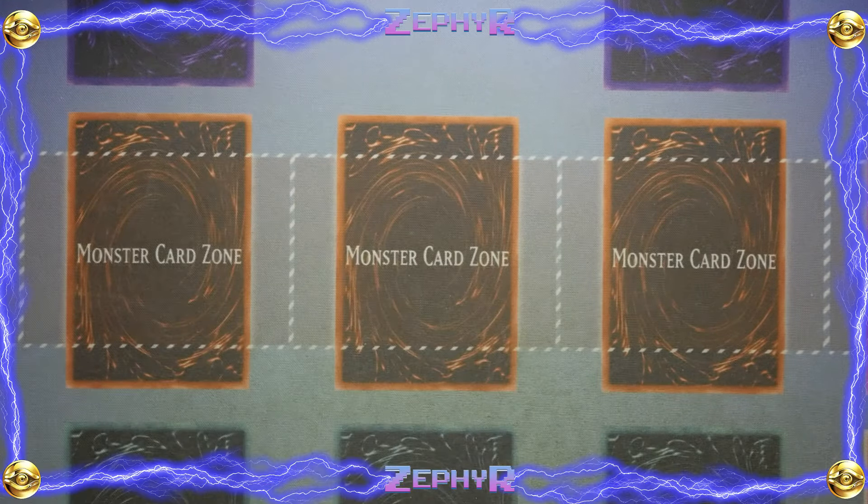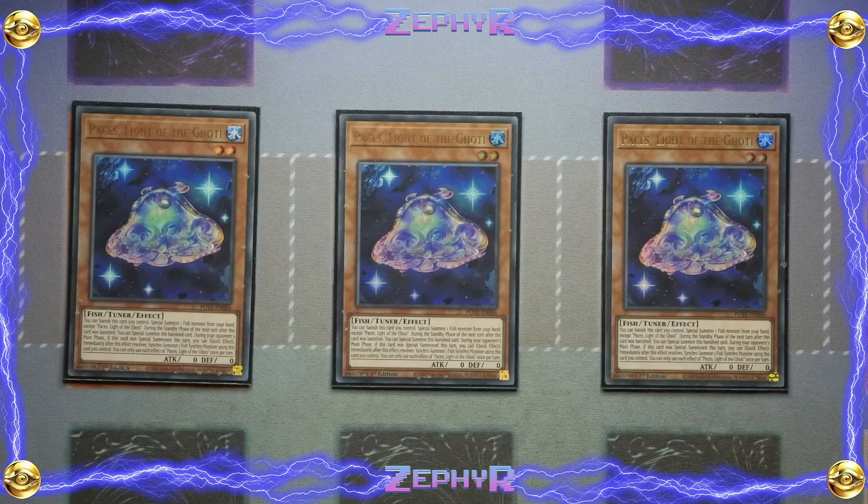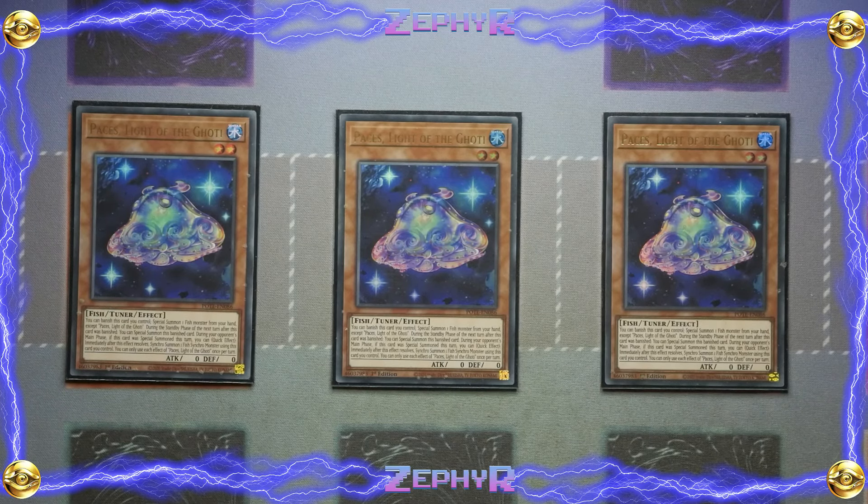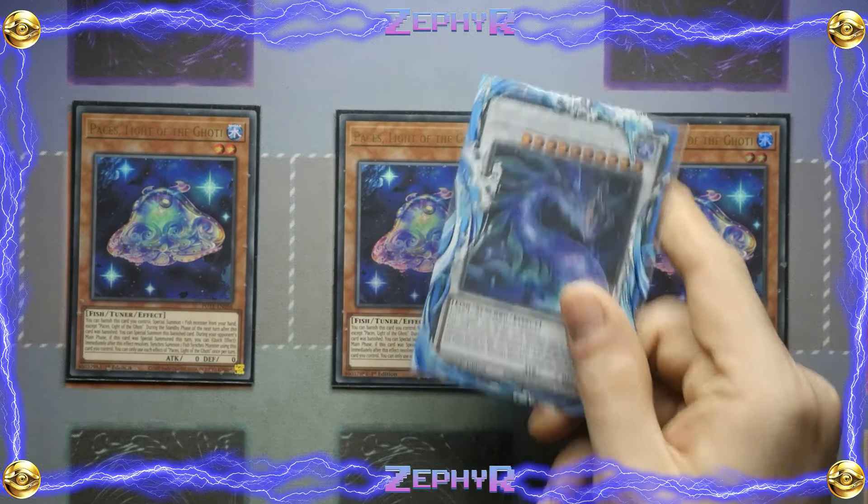Diving headfirst into the Ghoti monsters, we start off with three Paces. This is obviously the most important Ghoti and one of the only ones you play at three. You get to banish this card to special summon one fish monster from your hand except itself. During the standby phase of the next turn after this card was banished, you get to special summon this banished card. During your opponent's main phase, if this card was special summoned this turn, you gain a quick effect to immediately after this effect resolves synchro summon a fish synchro monster using cards you control. That can give you the ability to synchro climb higher as well as ultimately lead to your big boss monster which is going to banish the entire board.